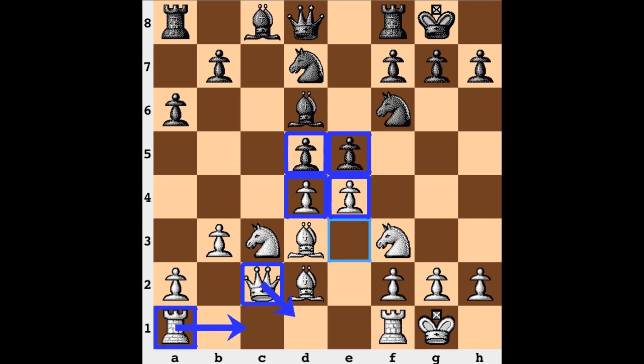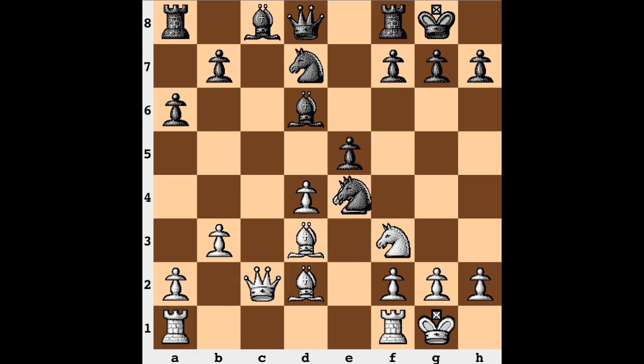In game 2 we saw d takes e, knight takes e, knight takes knight, bishop takes knight, followed by a knight to f6 move. This would be a mistake — running with knight to f6 here because the queen being on c2 is actually watching over that bishop, so white could just be winning a pawn. We could still enter this particular line, but knight f6 is faulty. Instead, something like h6 would be played and soon enough these pieces will be exchanged.